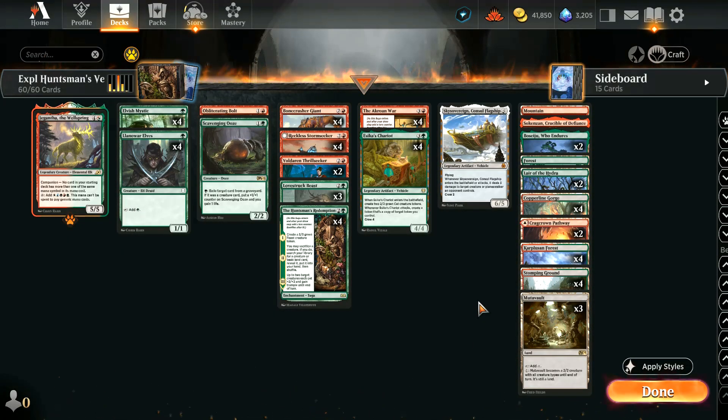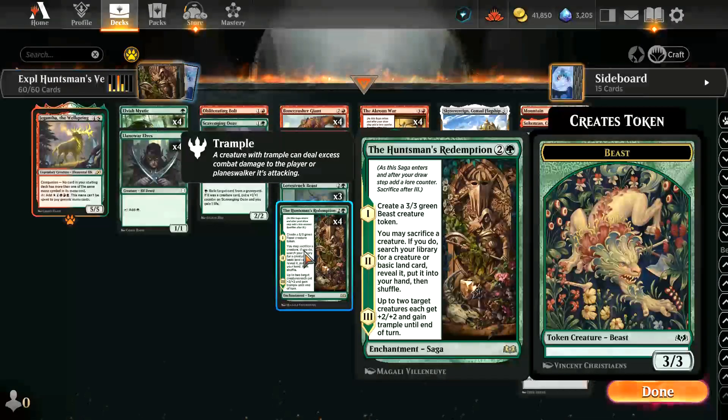Hey everyone, how's it going? Welcome to another Magic Arena Explorer video. So today we are playing a little bit of Gruul Vehicles, which is a deck we've played a few times before, but we are running a new card — the Huntsman's Redemption.